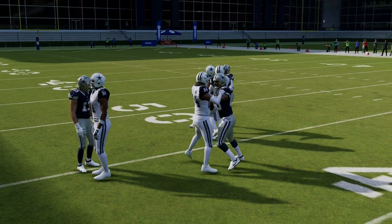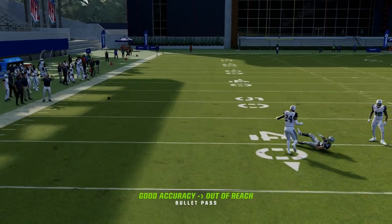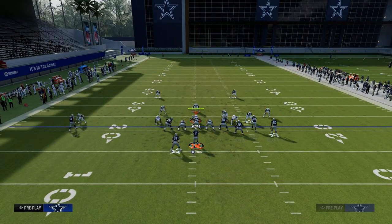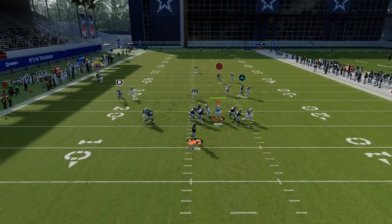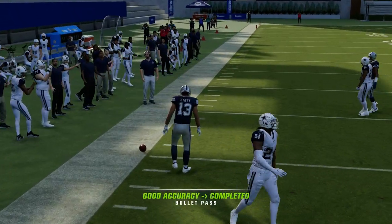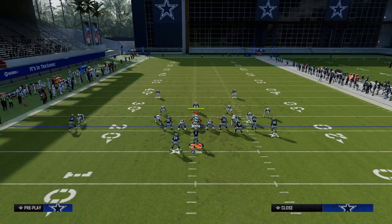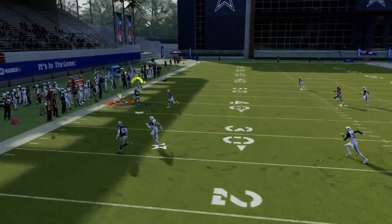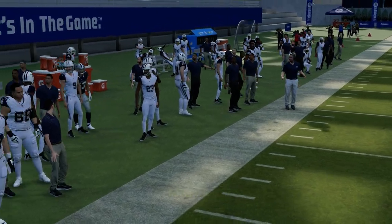The other thing I want to show you is this C route against press coverage. You could throw that with an inside pass lead once the ball is snapped, but you might also consider putting him on a comeback route. Comeback routes in Madden 24 are really pretty good and consistent for attacking man coverage — you want to wait until they basically break and then just throw it. I'm mainly just trying to pass lead to the sideline. C routes can get open against man coverage as well.